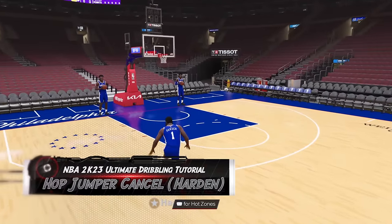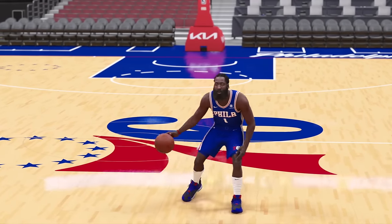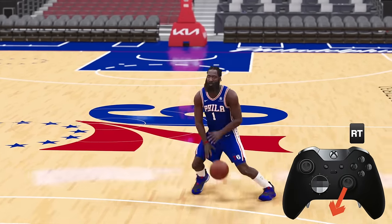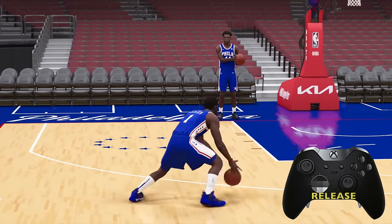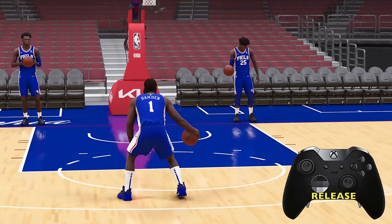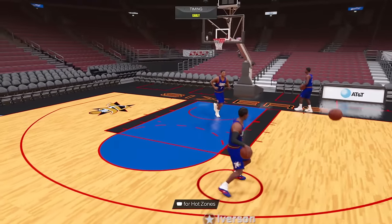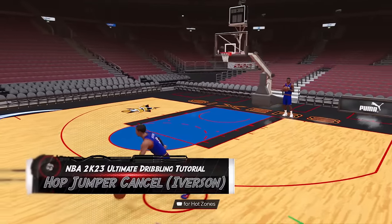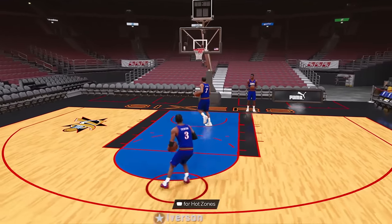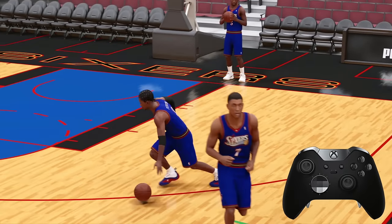For some reason 2K thinks it's legal to put James Harden's hop jumper cancel in the game, so let's discuss this cheese. To do the hop jumper cancel, if the ball is in your right hand, hold sprint, tap the right stick back-right, and then simply release the right stick before he shoots. You'll maintain your dribble and this will absolutely throw off the defender because it clearly looks like a travel. This is Allen Iverson's hop jumper cancel, and his actually made my top 10 plays of the week. Personally I'd save this move for the final bucket when the defender least expects it.